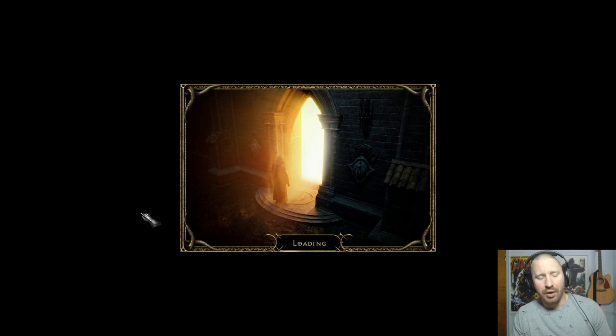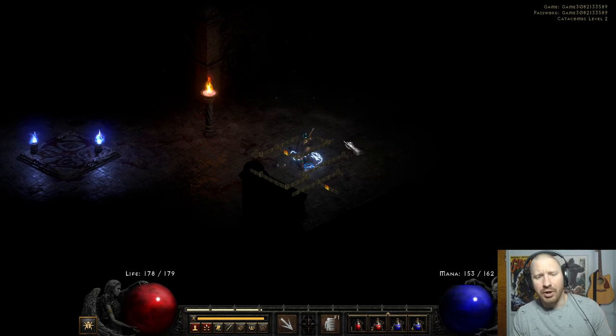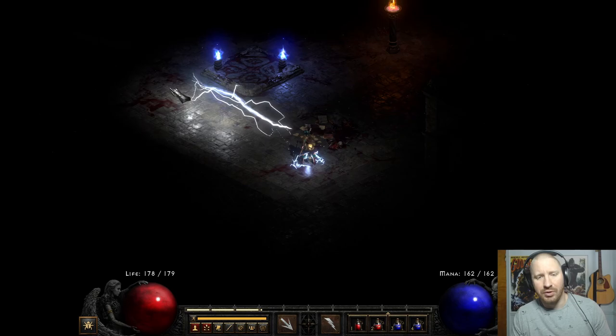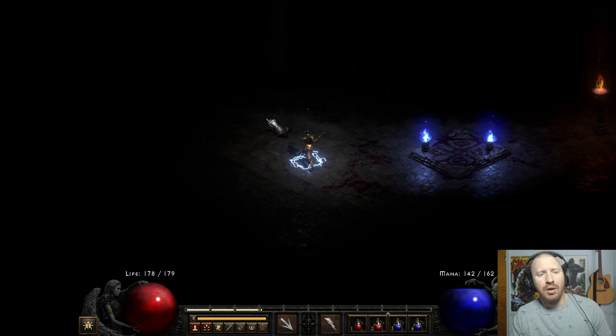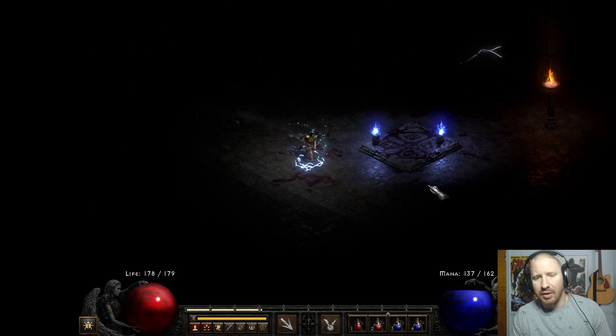So first off, maybe I'll go to the catacombs. This sorceress is level 24, and I put one point into Thunderstorm. Yeah, it looks pretty good — the lightning effects look nice. I haven't even tried the other skills yet. Here's Lightning — looks good, sounds good. The sound in D2R is nice. I think they redid a lot of the sound effects. Here's Chain Lightning, which probably looks similar, only it chains. Very low damage.